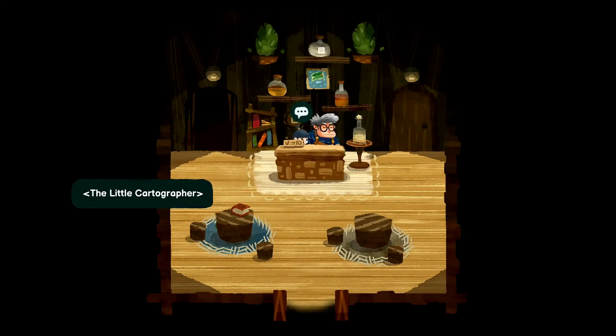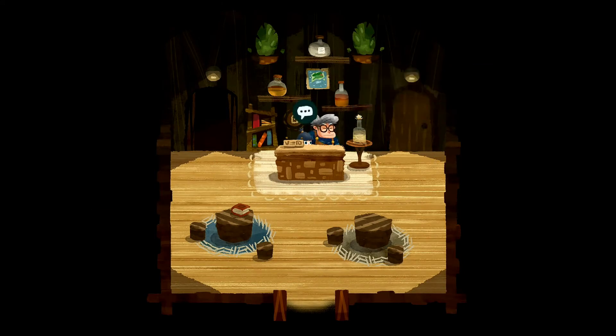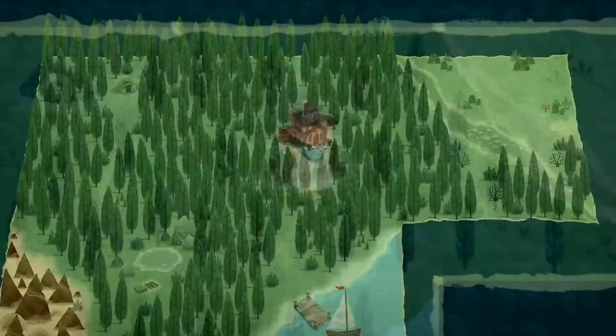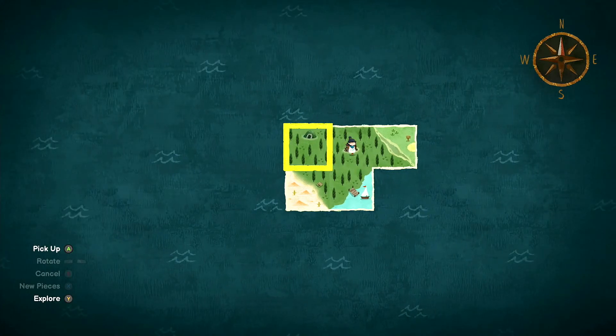We'll talk to this guy one more time. Did you find a volcano wing? It's got the hottest item in the chalet. That's pretty funny. So I think this is how we get back.